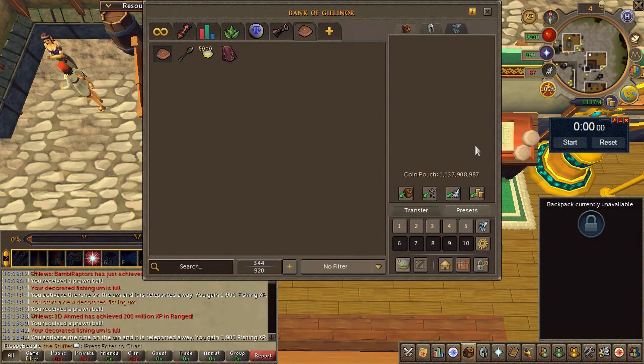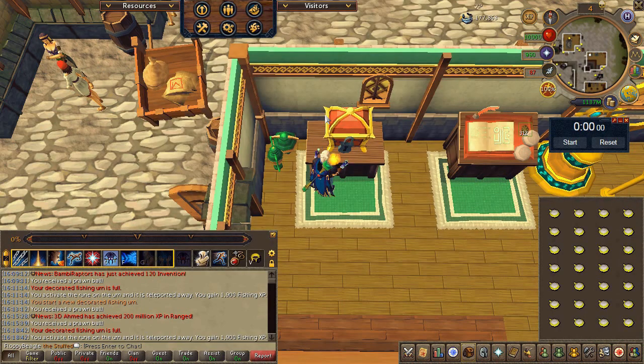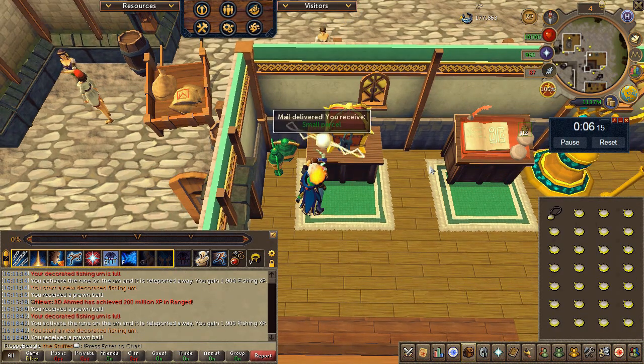Now for probably the highest skill requirement method so far: this requires 80 Magic and a decent starter cash. We're using the string jewelry spell on the lunar spellbook. I went ahead and bought 5k astrals and some unstrung amulets with no idea how much I could process per hour — going in blind. Made a quick preset and started.